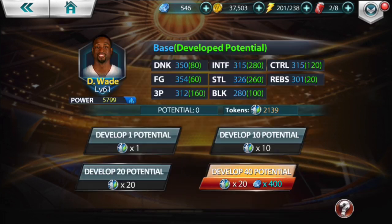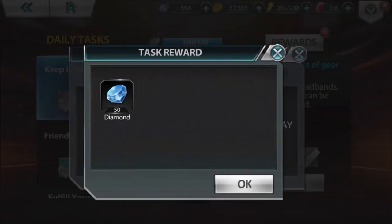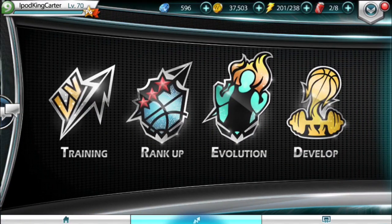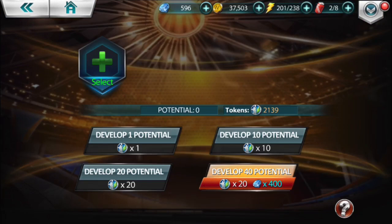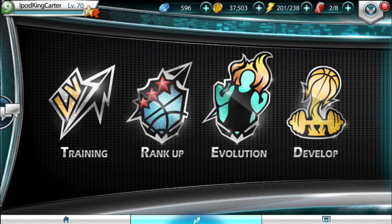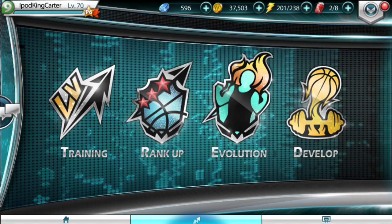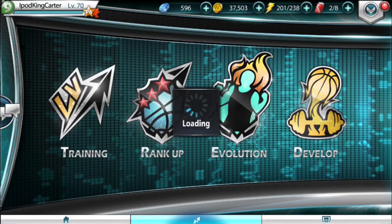So that right there maxes out Dwayne Wade's potential, and now I can get like 50 diamonds out of that. Now with the development I can do two more cards — I can develop Kobe and Shaq and still have probably about five development points. So for every card I've been using as a mythic and using that transfer feature, they've just been giving it back to me — you know, just a little kickback.